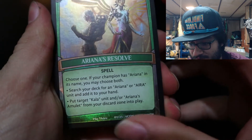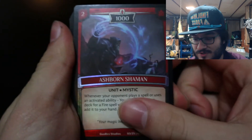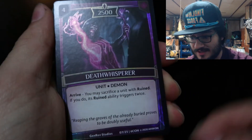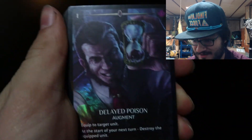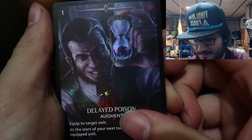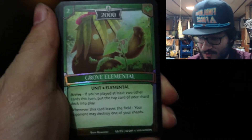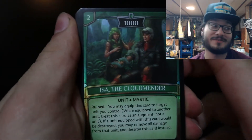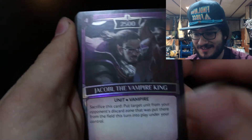We've got Ariana's Resolve, Ashborn Conjurer, Ashborn Shaman, Battle Angel of Dominion, Commander, Dancer of Light, Dance of Blades, Death Whisperer — which is really sweet-looking — Delayed Poison, which is a full art they made in this set, Expanding Elemental Grove, Elemental Isa, and the Cloud Mender. This next one should be mine.